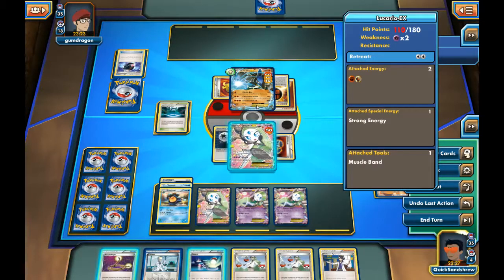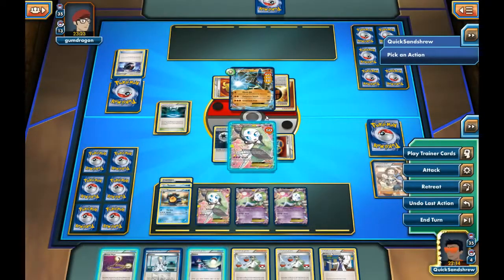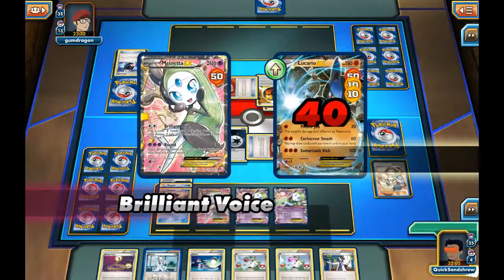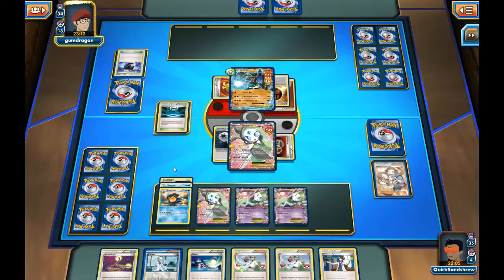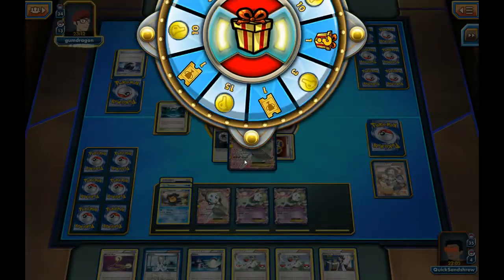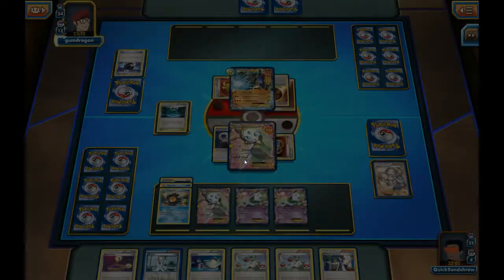Alright, Lucario is confused — that's good for us. Another 40 damage will be 110 total. At this point I think it's worth losing the Meloetta just to get some more damage on him. Still confused. He's conceded — he doesn't have another basic to bring up, and he knows that Lucario's time is limited. So I guess that's the smart thing to do.